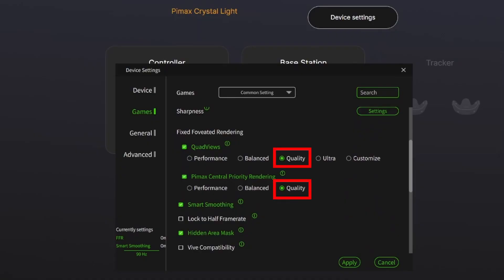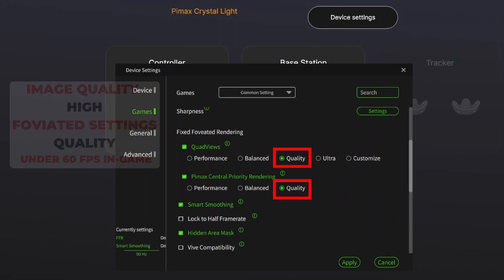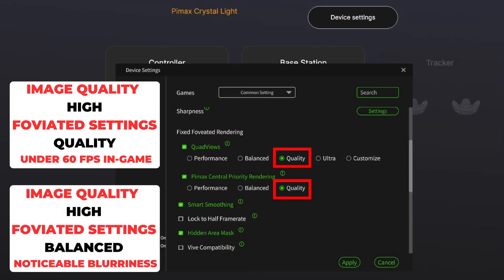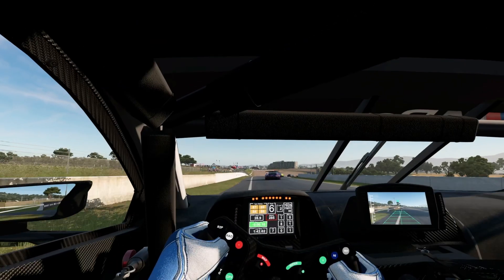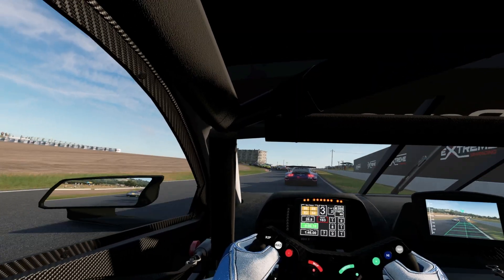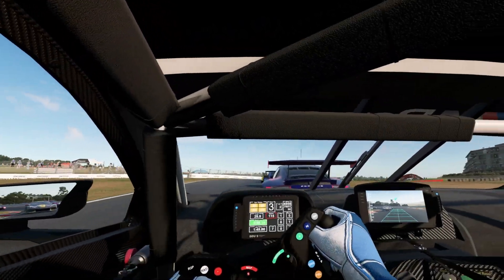Both the quad views and Pimax central priority rendering are set to quality. I did try the high quality preset along with the quality foveated rendering options, but the frame rate was just really unstable. I then lowered the foveated rendering settings to balanced, and although the frame rate became more stable, it made the image too blurry in the distance, which made it hard to drive for prolonged amounts of time. When you're driving in racing simulators, you're pretty much always fixing your gaze into the distance, and that blurriness can become really distracting. So in my opinion, it's better to have the headset quality set to medium and the foveated rendering settings set to quality.